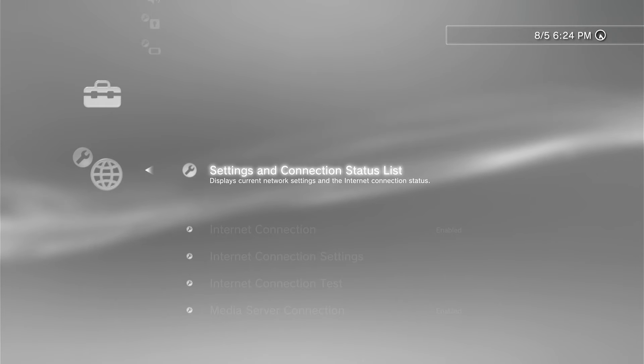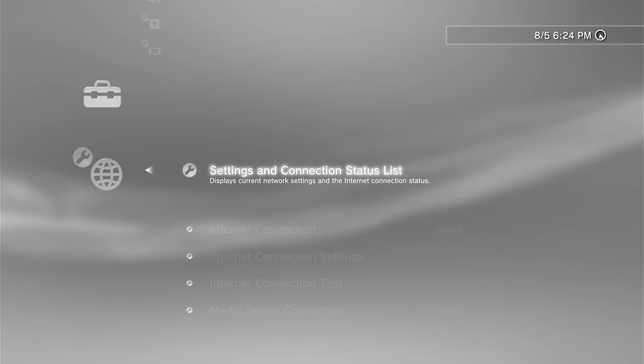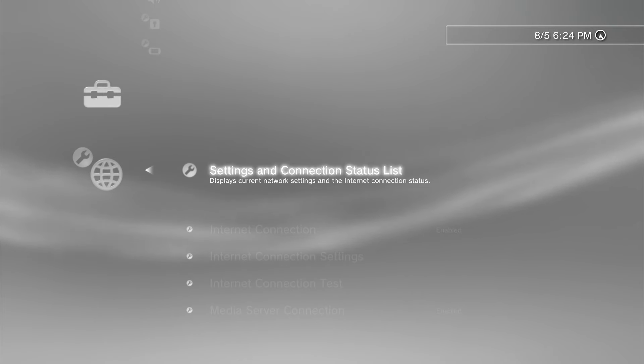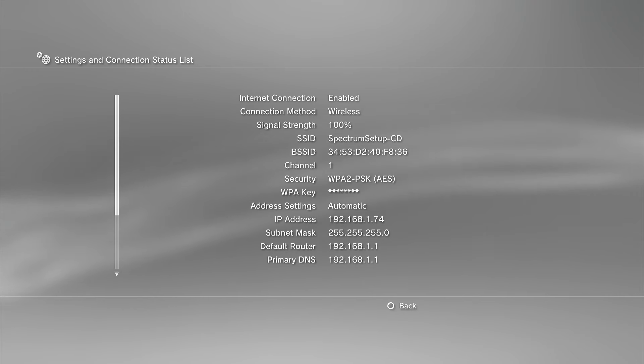You want to make sure that you are on the same network as your PS3 and computer. From here, what you want to do is go on Settings and Connection Status. You're going to see this IP address — that's your PS3's IP address. We're going to make sure we have this PS3 IP address written down, as it's going to be important later.